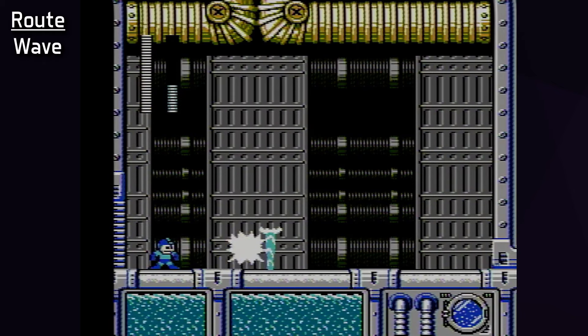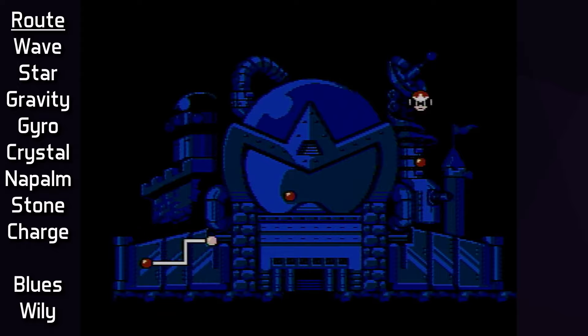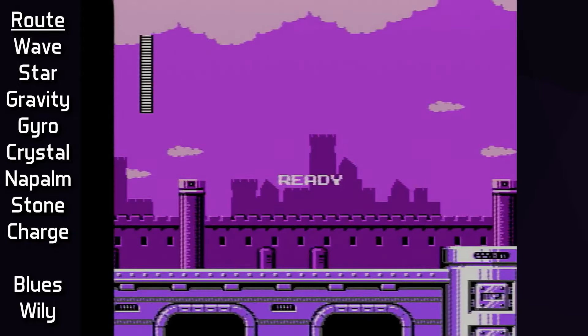Afterwards, the route follows Weakness Order: Star Man is second, which rewards Super Arrow, then Gravity, Gyro, then Crystal — and the M-Tank is retrieved in Crystal Man's stage and saved for later. The rest of the robots are Napalm, Stone, and Charge. Charge Man turned out to not be so bad with some practice, and it made most sense to have him last in the robot order. The route then follows through the castle stages. Because of how often the game gives you M-Tanks in both the Darkman and Wily castles, weapon energy management is not a huge concern, but there are still considerations around using Gravity Hold and Super Arrow efficiently before using an M-Tank.